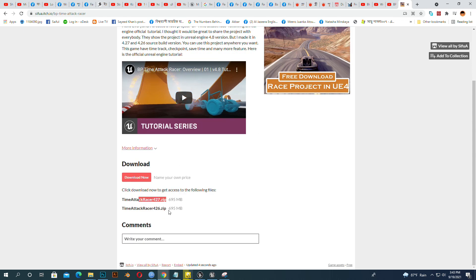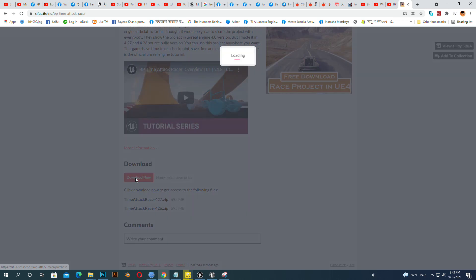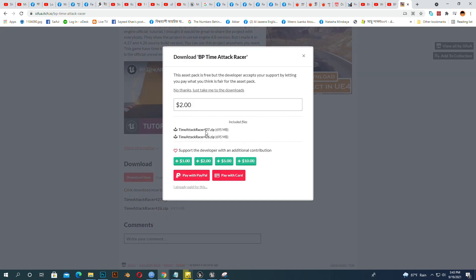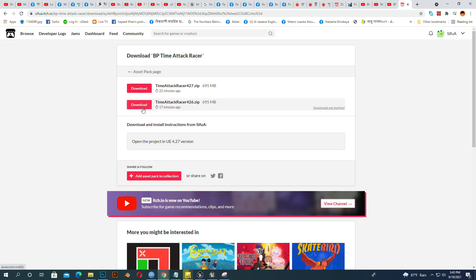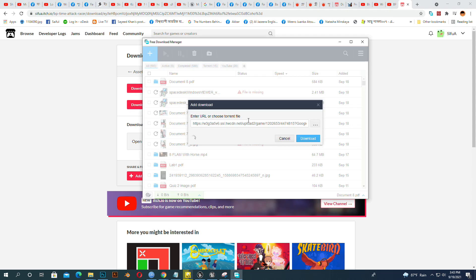All you have to do is go to the download link. You can donate some money if you can — it will help the developer — but if you don't, that's also fine, just download the file. Download whichever version you like. I suggest downloading the 4.27 version. The other version is for 4.26 source build. If you don't have any idea about source build, you should download the 4.27 version.